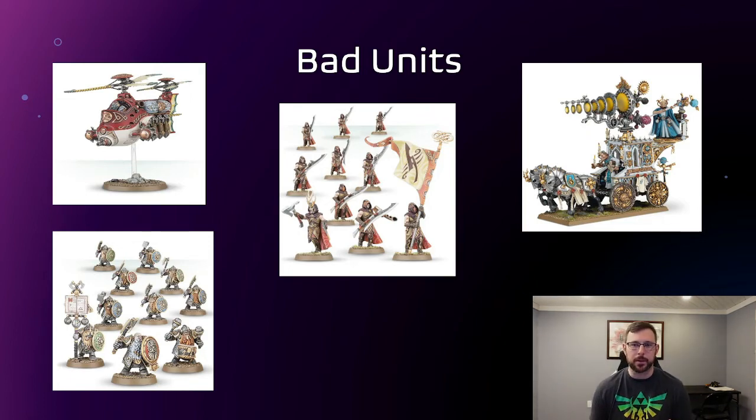Next are the Wildwood Rangers — they just don't hit the mark. Even in the monster meta we were just in during the last GHB, their extra damage just wasn't enough to bring it around. I also have the Luminark on here. The shot's okay, the bonuses to dispel are nice, and the 6+ ward save is nice — but is it 300 points nice? I'm going to have to say no.